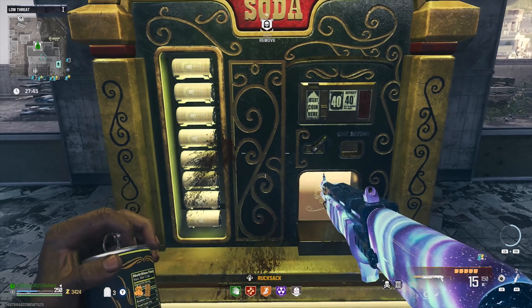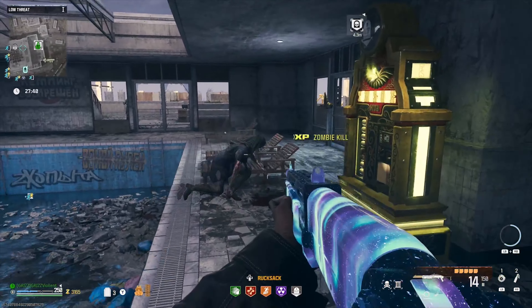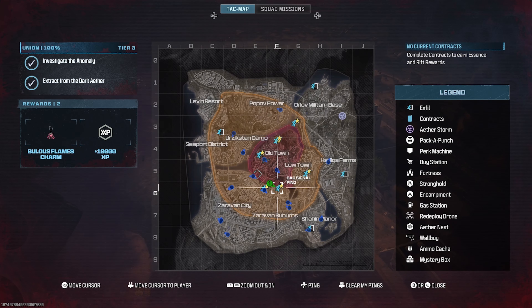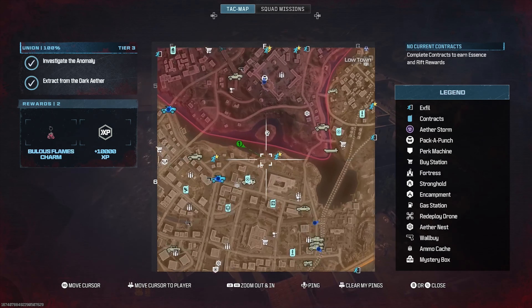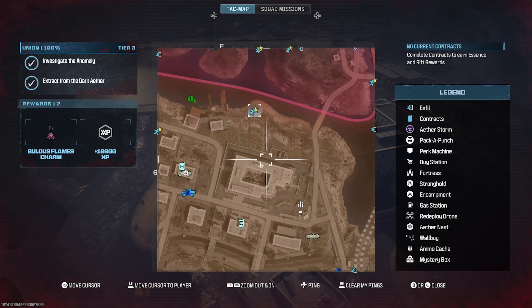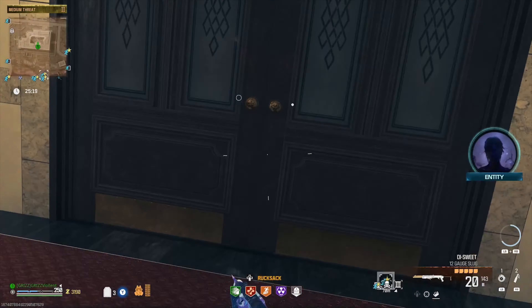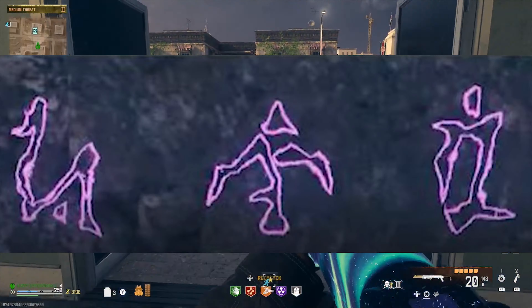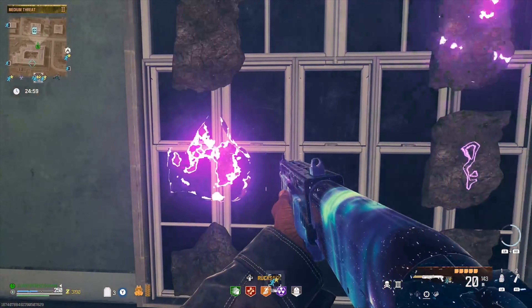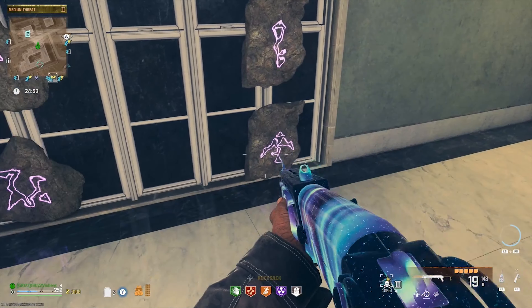Next up is the Tombstone Duplication Glitch. First, pick up Tombstone Soda — it costs 1,400 zombie points and is really easy to get. Just locate it on your mini-map, find it, pick it up, and fill your rucksack with everything you want to duplicate. Head to the area where all the magic happens. You need the Act 4 story mission called Bag Signal — we're going to be focused on the building right south of it. There's a secret teleporter up here that appears right when you come up to it.